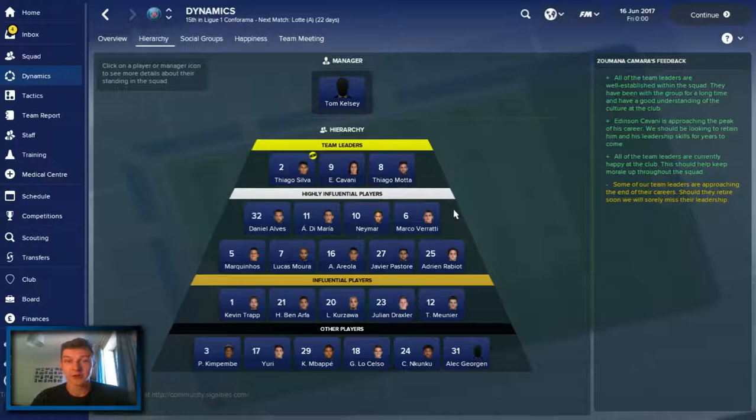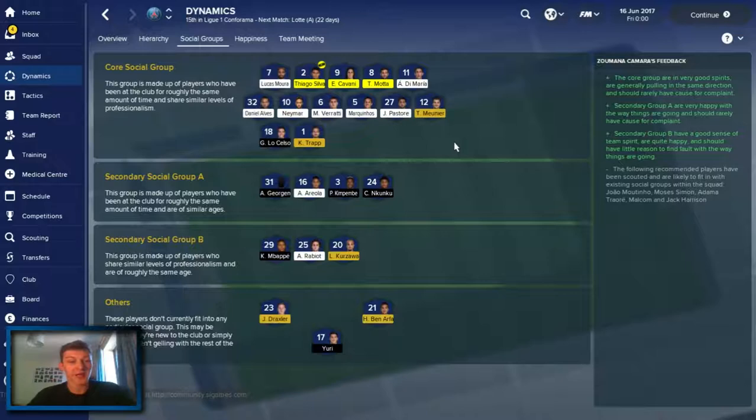What I want to do essentially is try and create a row between them, because I want to see how the dynamics work - I want to see what happens when two players get into an argument. So that's kind of what I'm going to try and force to make it interesting in this two-week little series. Hopefully we can just try and make as many massive problems in the dynamics as possible and see what happens. However, all these team leaders are approaching the end of their careers, so perhaps we need to look at getting one of these players to become a team leader over the next few seasons.